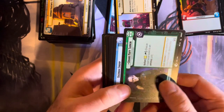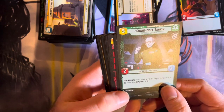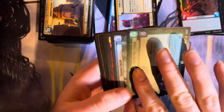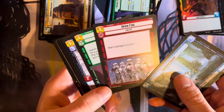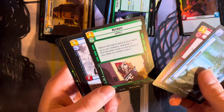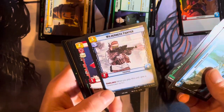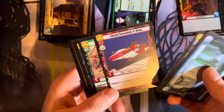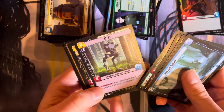Grand Moff Tarkin — nice. Good stuff. Dagobah — some cool art. Some more cool art and a little propaganda poster. It's fun. GTSG — love it.